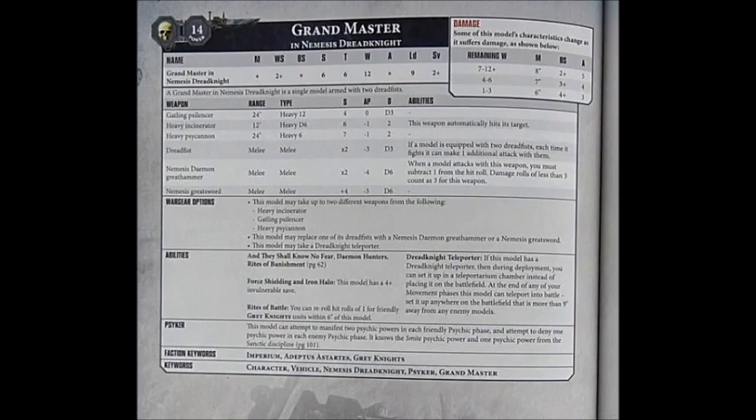The Grandmaster Dreadknight is an HQ choice for Codex Grey Knights, and he'll set you back 165 points with his cheapest loadout with two Dreadfists. This puts him 50 points more than the standard Dreadknight. Largely the stats are the same, but slightly better in numerous small ways.